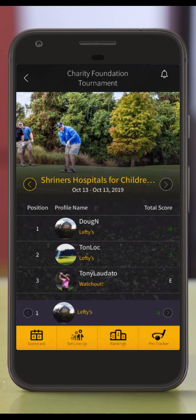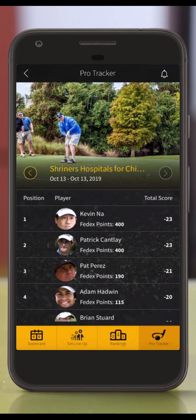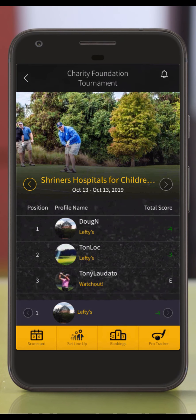This is your team score in relation to par added to the scores of your pro squad. On this screen, you can also view the pro leaderboard by clicking on the pro tracker button on the bottom bar. This screen will show the PGA Tour field and how they did in the last tournament they played. Thanks for being part of the TDJ Golf Community — now go hit the course and hit them straight.